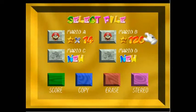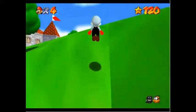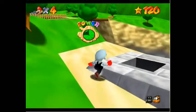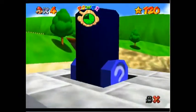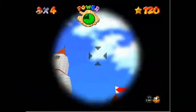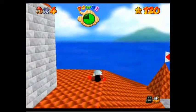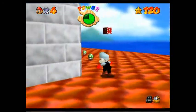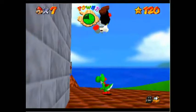Here we have our 120-star save file, and I have another save file we'll go to later. If we go to our 120 file, we can come over here and see that the cannon is now open, which we can now use to get to the top of Peach's castle. And up here we have three lives, a wing cap, and Yoshi!